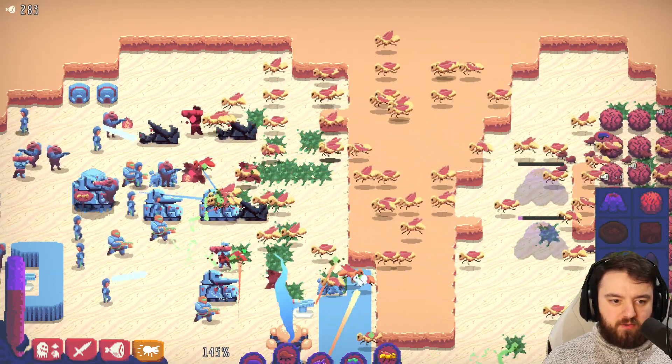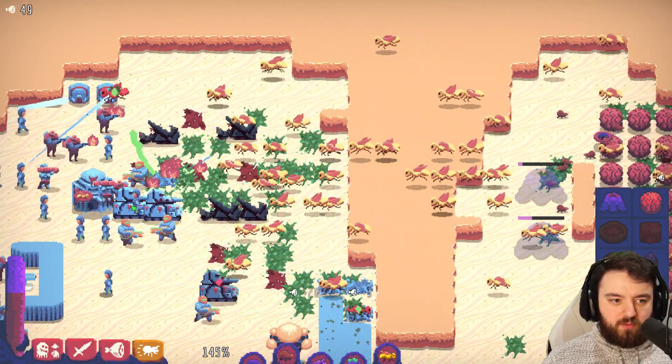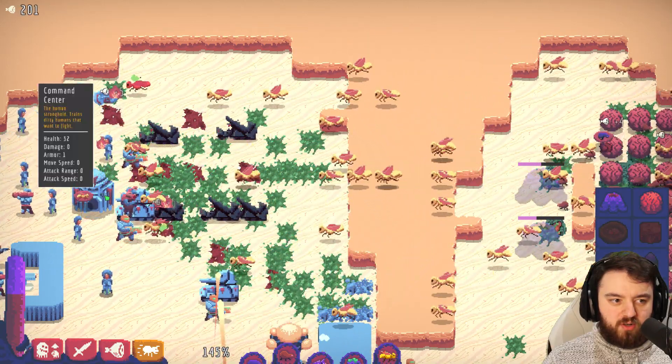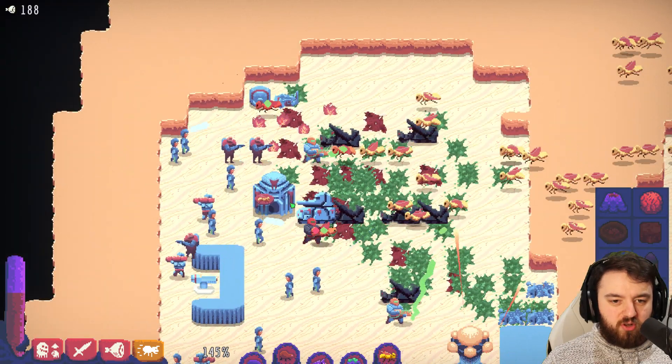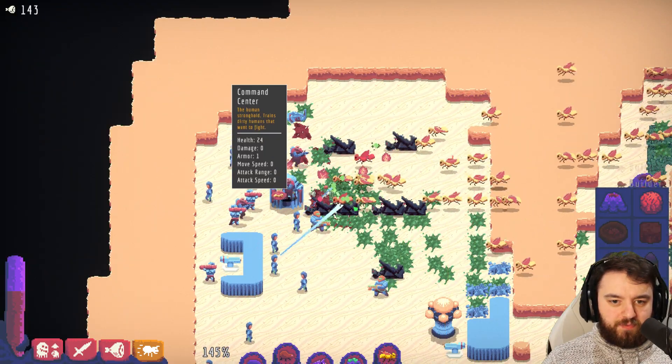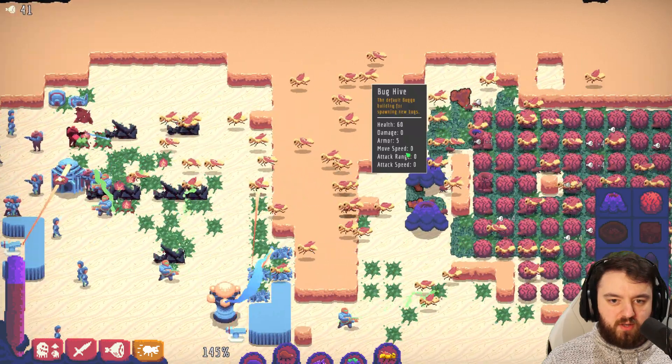There we go, they got off a lot of shots there. We've killed a good amount of them. Moving in again, a wee bit closer. We're getting some shots off on the command center critically — kind of want that destroyed if we can manage it.